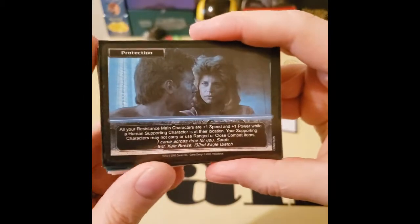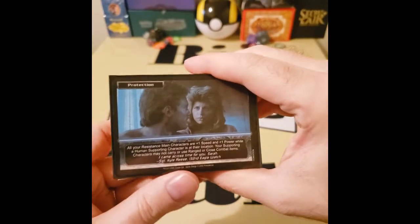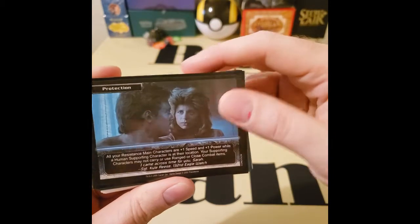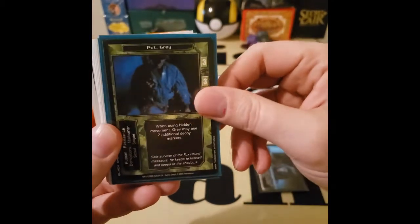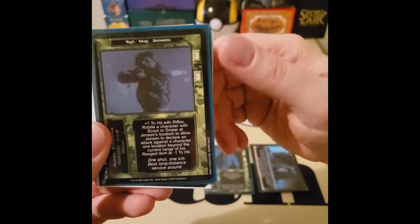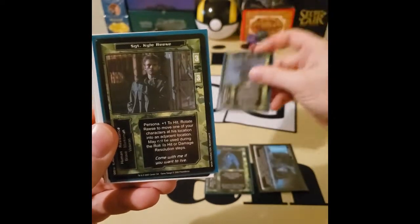First thing we got is the protection card, which is a special card you can play at the beginning of the game that gives a bonus — speed and power. I'm going with Private Gray. My goal was to get as high a speed as I can get, and there's a card that buffs Privates. You can see three there. I got Sergeant Major Jensen and then Kyle Reese.